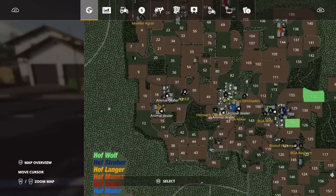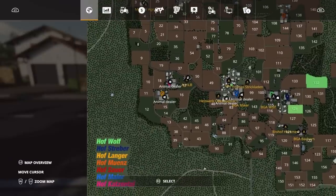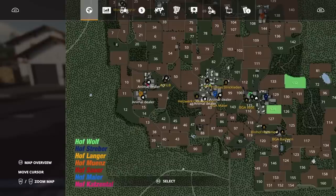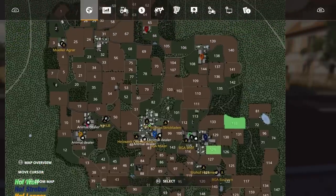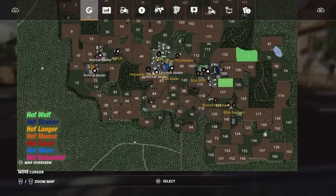All of them say Animal Dealer until you buy them — it doesn't say what animals are at them. I've been round and done this already, so I do know what's there. What I'm going to do is put some money in, place some government subsidy signs, run through a bit more time, and then buy each one so we can see what animals you can have.